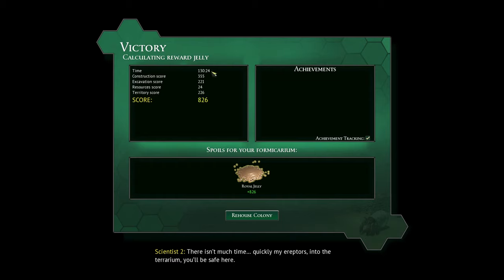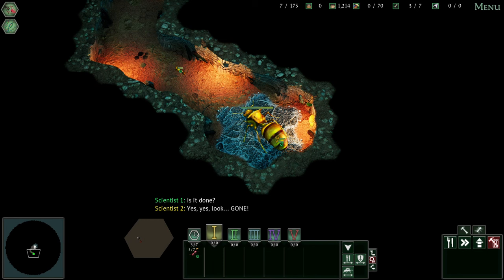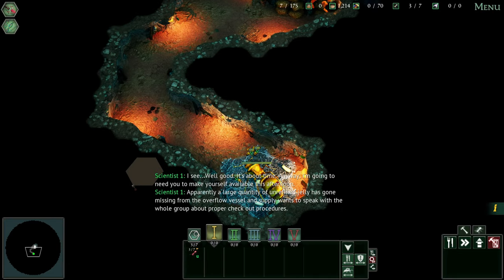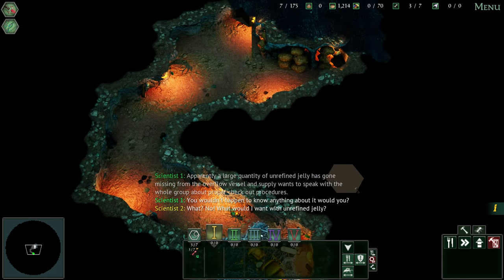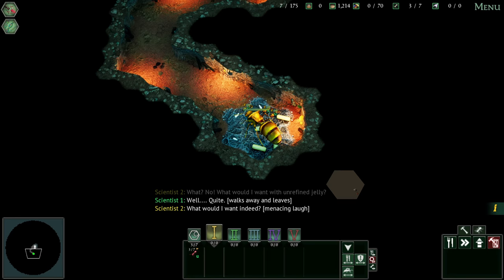Short-sighted, simple, churlish fools. They don't understand. None of them understand. The experiment must proceed. There isn't much time. Quickly, my Ereptus. Into the Terrarium. You'll be safe here. — Is it done? Yes, look. Gone. Well, good. It's about time. Anyway, I'm going to need you to make yourself available this afternoon. Apparently a large quantity of unrefined jelly has gone missing from the overflow vessel, and Supply wants to speak with the whole group about proper checkout procedures. You wouldn't happen to know anything about it, would you? What? No. What would I want with unrefined jelly? Well, quite. What would I want indeed?